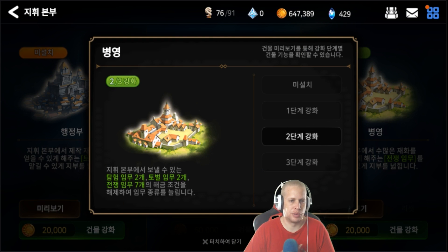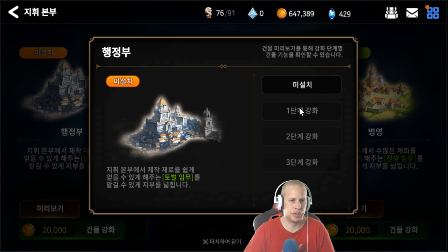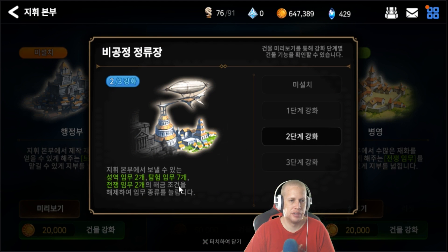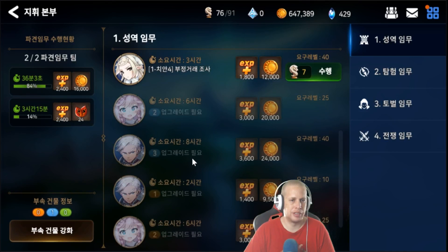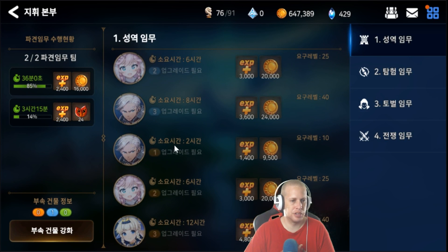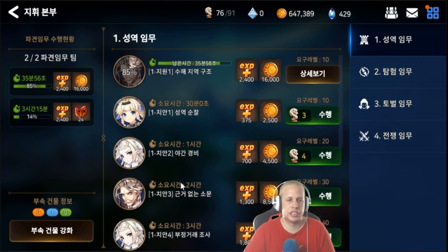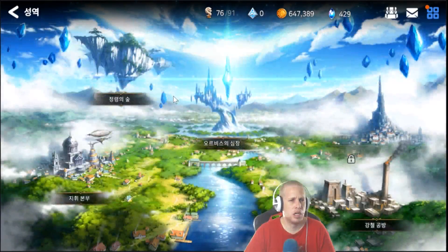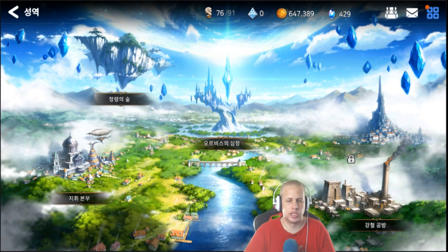One of these unlocks the arena, another unlocks a different currency shop — one looks like it's for the maze. The more points you invest, the higher tier missions unlock, going up to seventh level, tenth level, and beyond. If you're really into passively leveling up your characters, consider investing here. I'm probably going to wait a bit because I'm having more issues with fodder. Also, when you send heroes out on missions you can still use them for map missions.